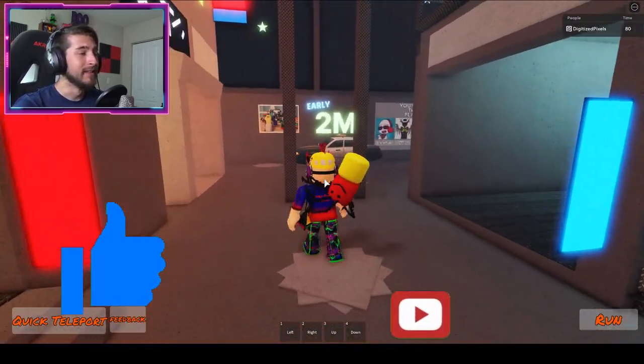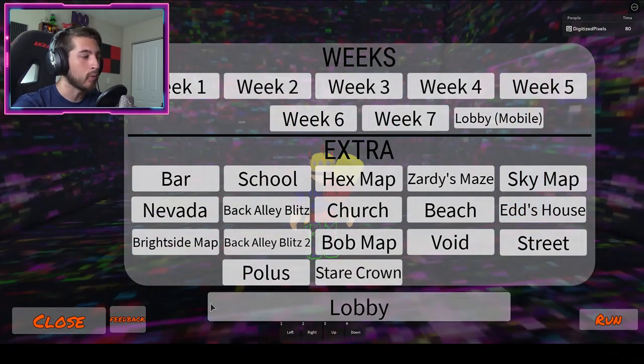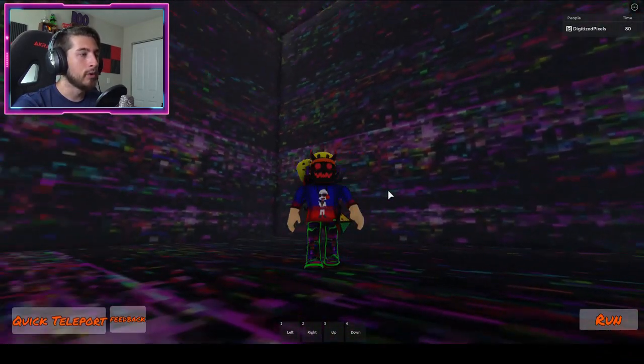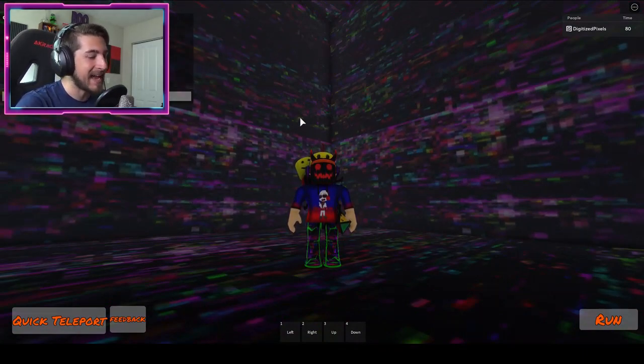To get this badge, what you want to do is quick teleport and go to Stair Crown. Once you're there, you will be in this little room. Open up the chat and then type in exactly this — and then obviously you get the badge. That is what you want to type.